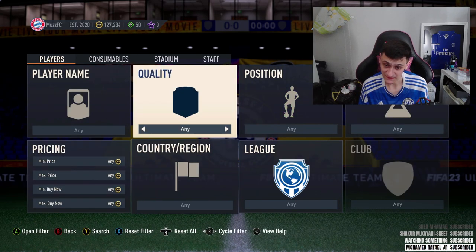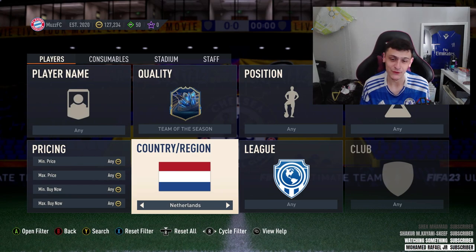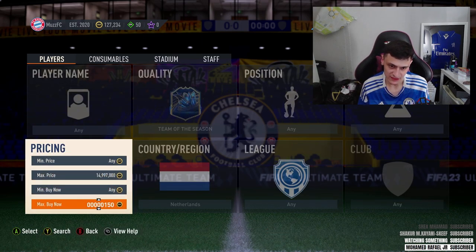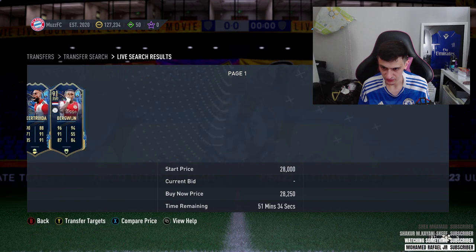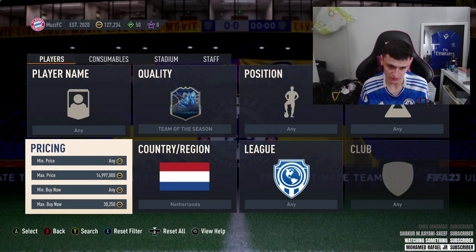We're going to end off on a Team of the Season Dutch filter - one of my favorites that I go back to. Apologies - my hay fever is horrendous right now, it's really warm in the UK. Anyway, go to Team of the Season and Netherlands, that's all you have to type in. Find the cheapest, and we've got three players: Bergvijn, Gakpo, and Wijnaldum - all around 25 to 30K, near enough always the same price, with quite a lot of supply. A really solid filter.